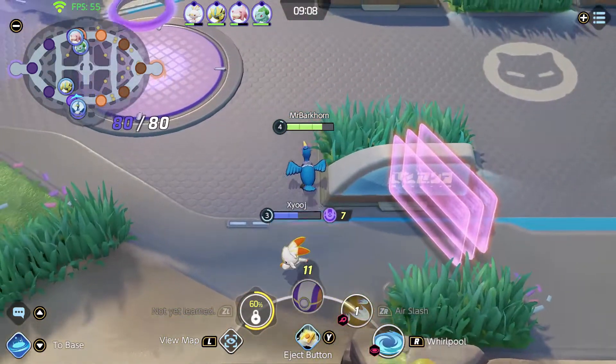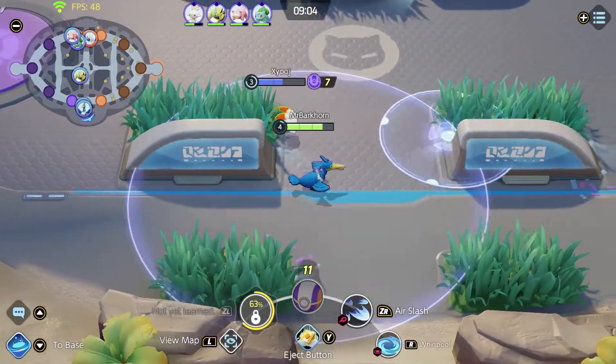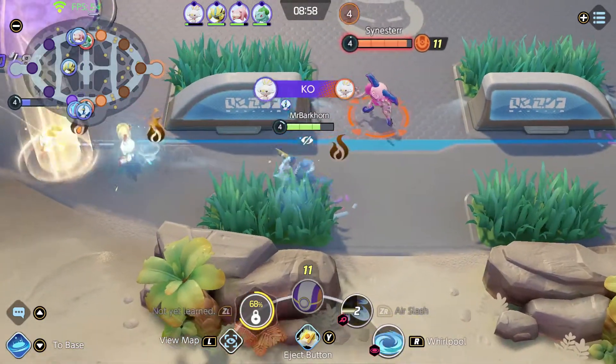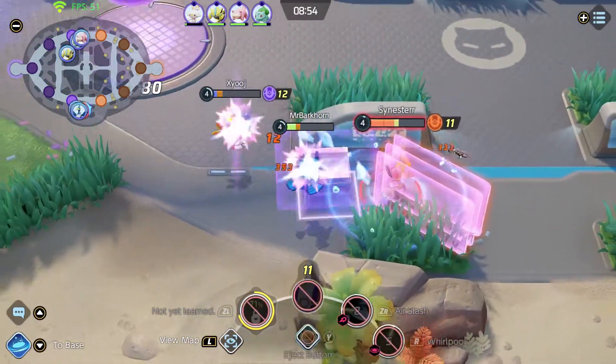We're going to go with air slash on this build. What air slash does is it gives us a cone and it shoots us backwards. I wonder if we can go through Mr. Mime's walls — I want to find out. Oh, big damage on this bunny! Here's the test — it looks like we might be able to go through there.